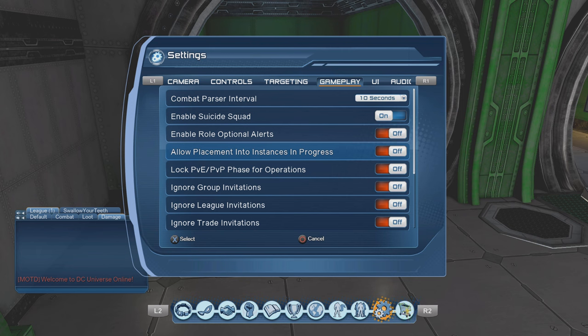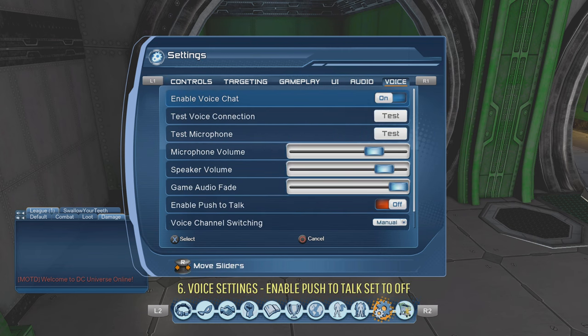Number six: voice settings. A lot of players might not know that when you start the game, 'Enable Push to Talk' is set ON by default. You want to change that to OFF, because with it on you have to constantly press the directional button to speak and you might forget. With it OFF you can just speak freely and people in the instance will hear you without having to remember to press that button.